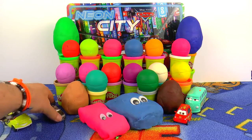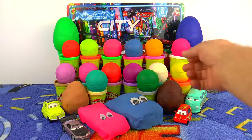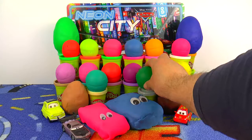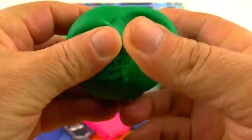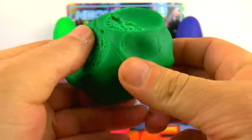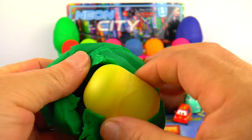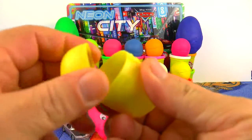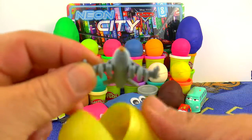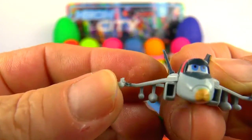Let's see the next one. Here we have a smaller one — a green surprise ball, a Play-Doh surprise ball. But let's see what will be inside. Shake it. And it's a plane — he is Bravo from the plane story.